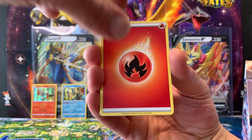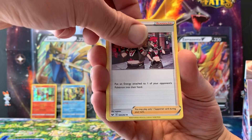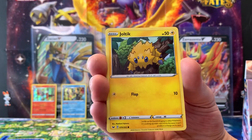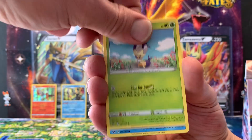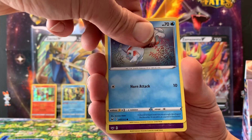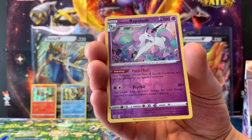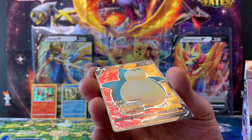Sixteenth pack — last three! Fire Energy, Hyper Potion, Team Yell Grunt, Hitmontop, Roselia, Joltik, Silicobra, Blipbug, Goldeen, a reverse hollow Galarian Rapidash — which is rare — and a Snorlax V! That looks cool — that might be a full art version. Have to check the list.